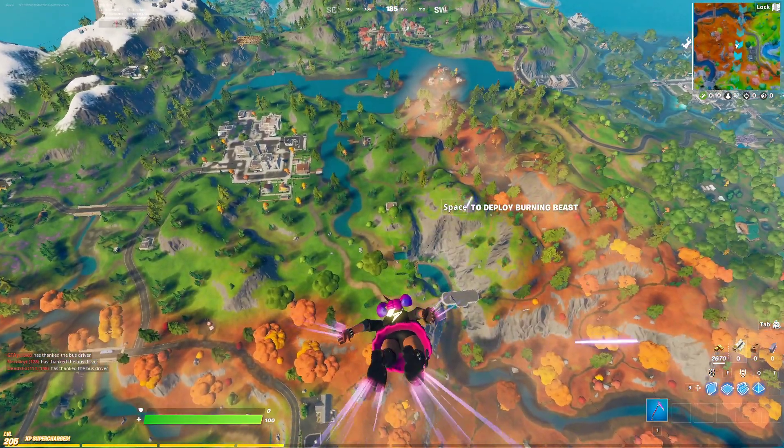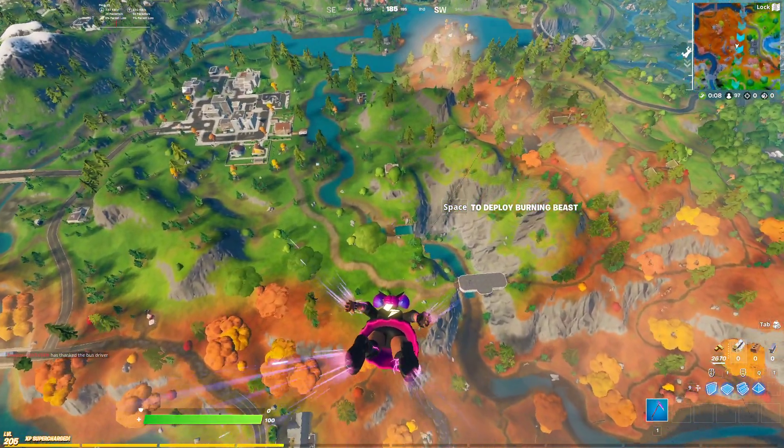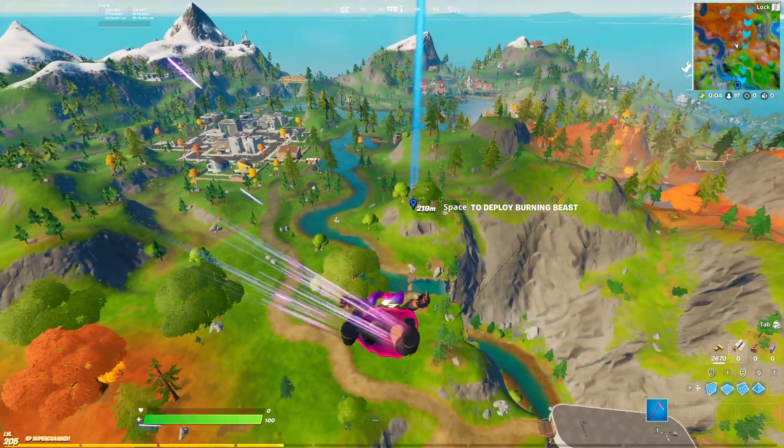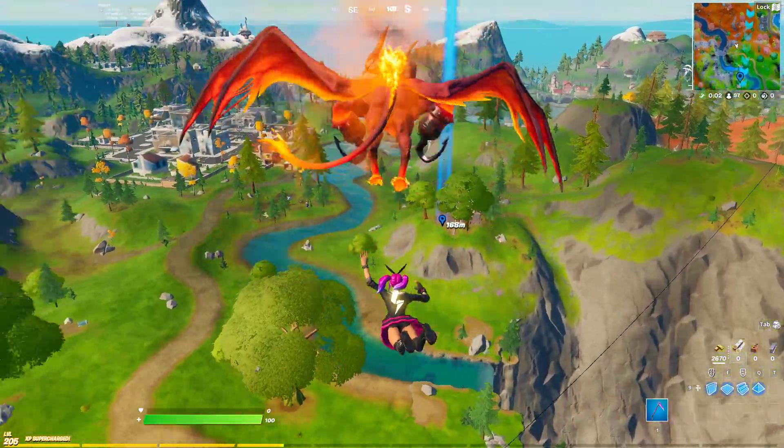Hey everyone, it's Kanku here, and in this video I'm going to be talking about the brand new exotic weapon, which is going to be the Marksman Six Shooter Pistol. You're going to be able to get it from this NPC that spawns here, northwest of Lazy Lake on the map.